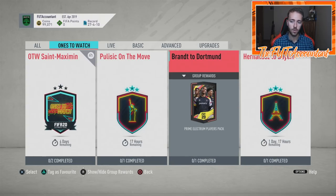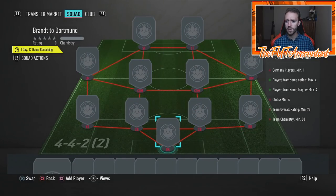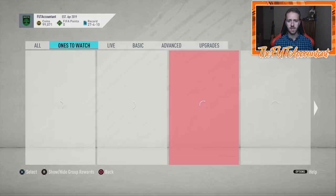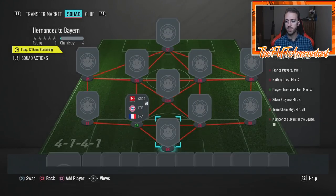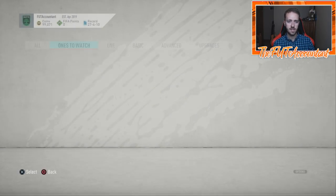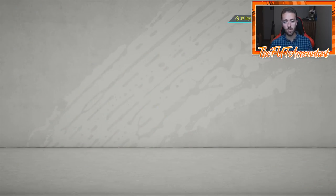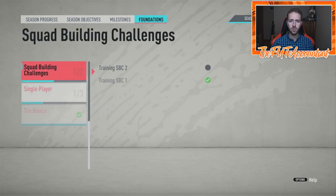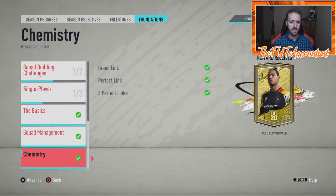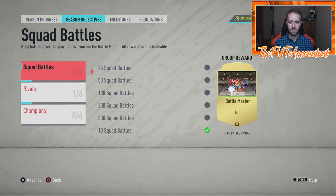If you're somebody who likes to trade with these SBC requirements, most of these look pretty cheap to do. Make sure you're playing your objectives as well — Don Baley I think is a great objective to go after. If you started the game and haven't looked through the foundation objectives, make sure you look through these and get on some of them. They're very easy to do and can get you some coins and packs. EA has not always been telling us about new objectives, so check through them.